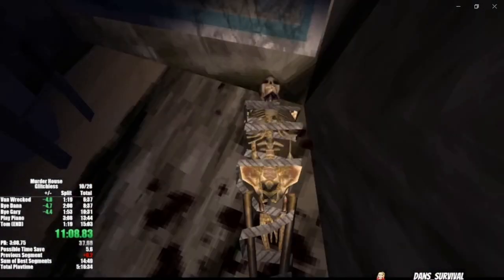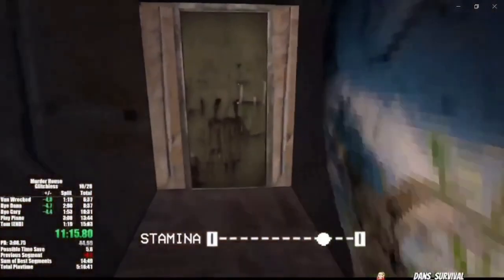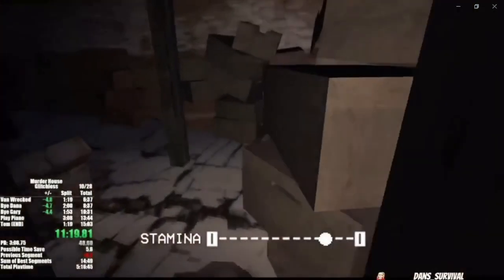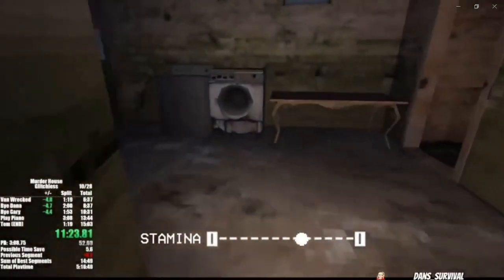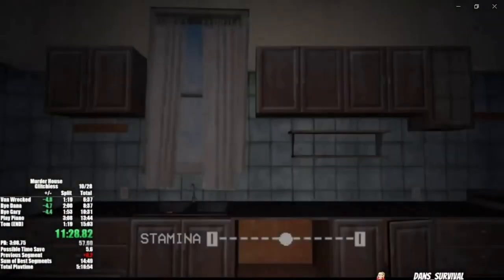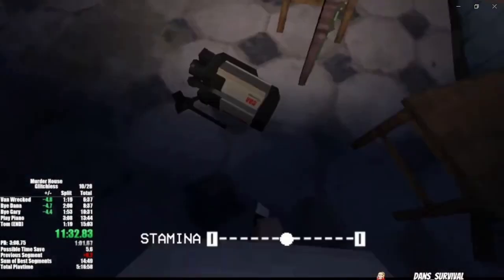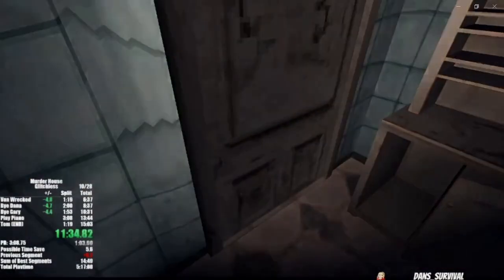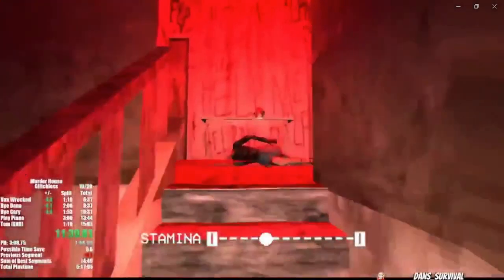Inside we'll find a rope tying up a skeleton, and that is all we need to do down here. If you're playing for the first time and want to read some notes and figure out things about the game, there are other rooms that have them, including the answer to the piano key puzzle coming up. But with a speedrun you don't have to worry about that, and with this video you definitely don't either, as I'll show you everything you need to get through the game.